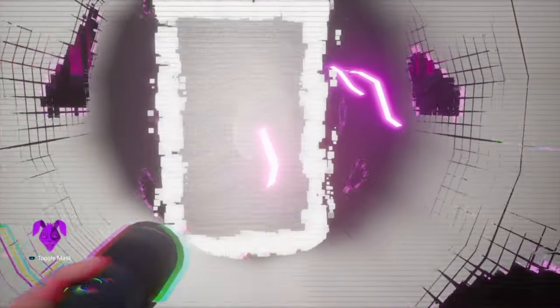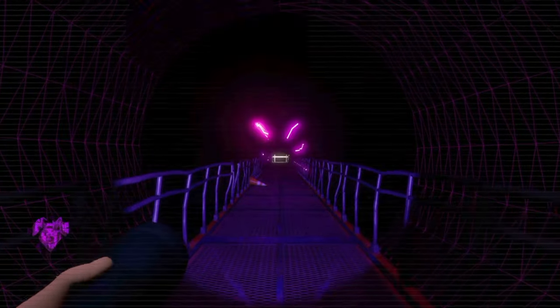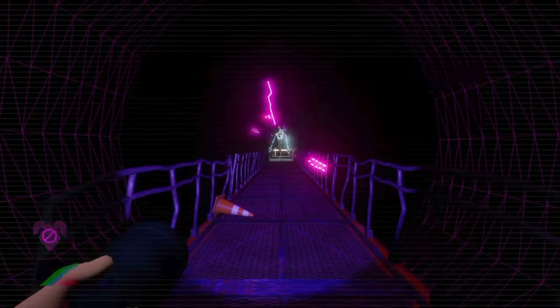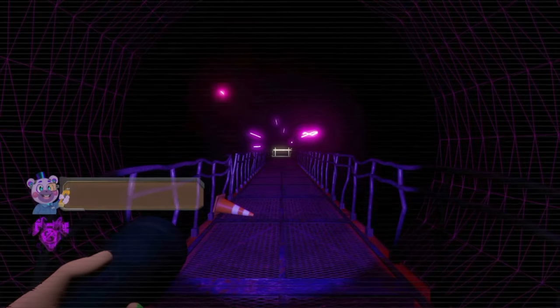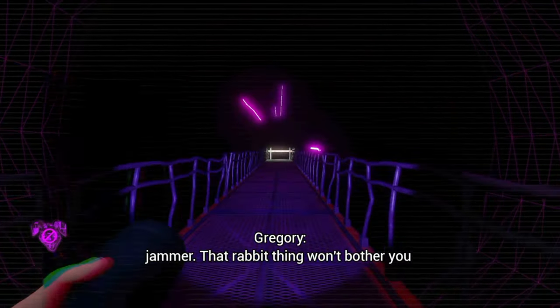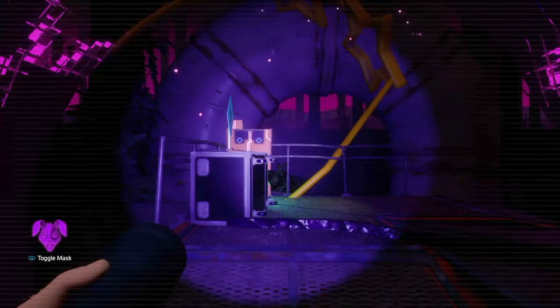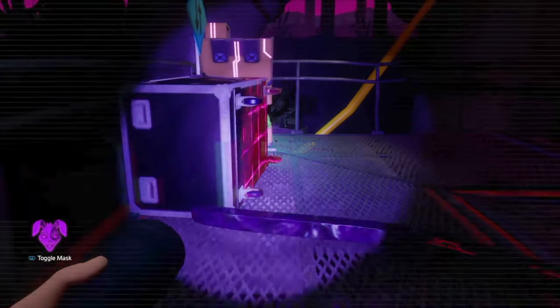Vanny mask on and we'll head through the tunnel which will teleport us onto this catwalk. Glitchtrap will then appear and disappear. Helpy is telling us it's safe now, so let's continue forward. We'll go through the doorway and right there is the fourth and final security node.